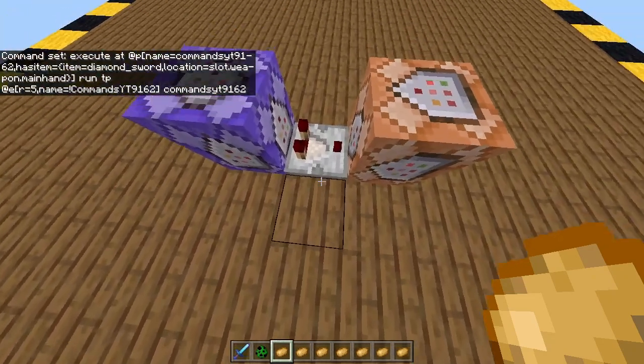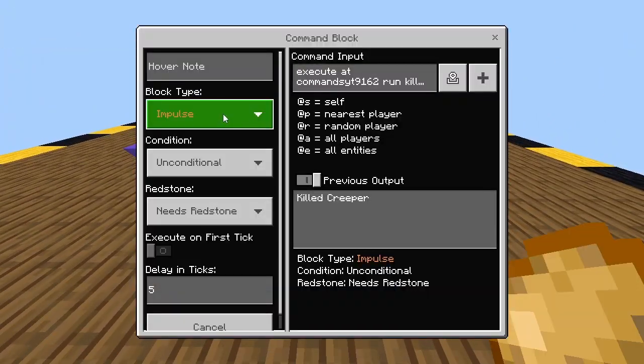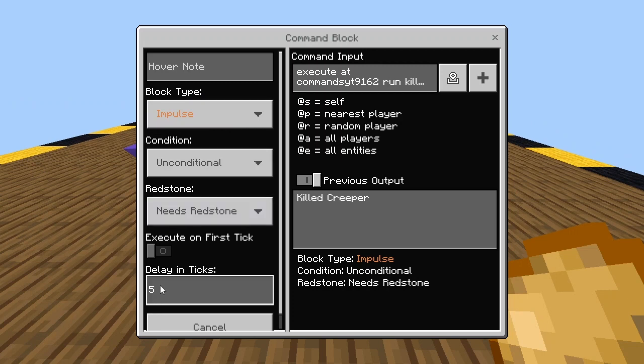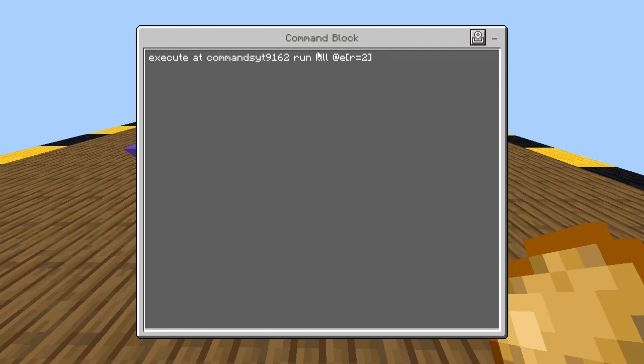So now here's the next command. Make sure you place this comparator first, in between them, and then place this command: impulse, unconditional, needs redstone, five delay in ticks, and just type in this, and again replace my username with yours.